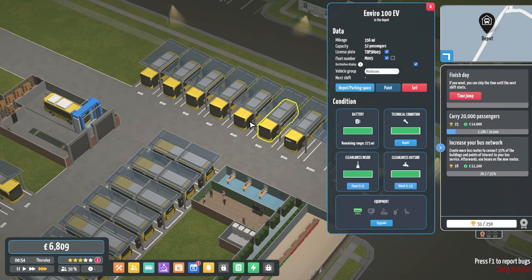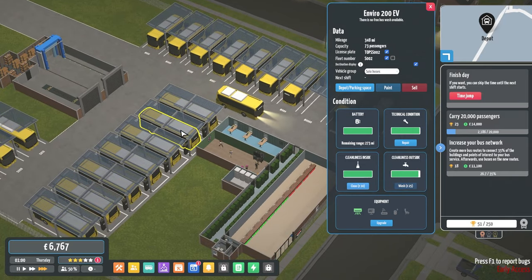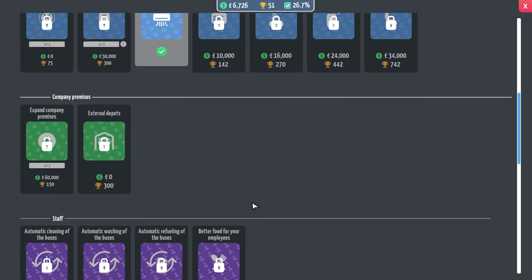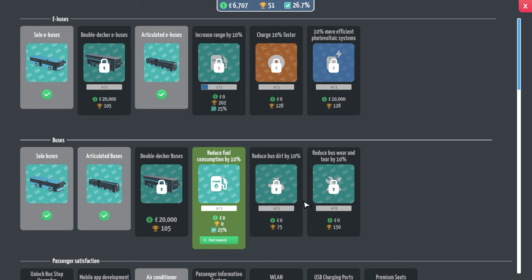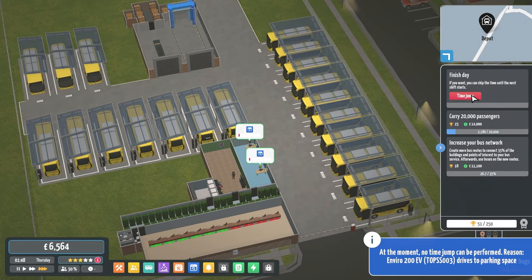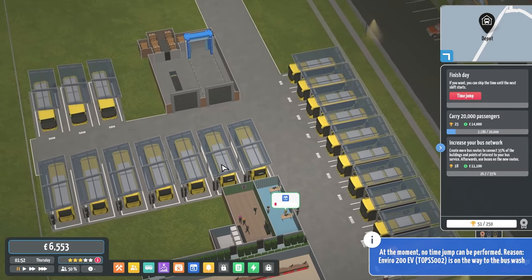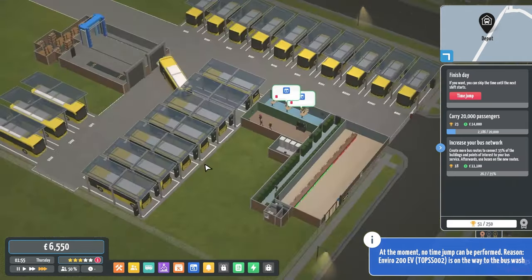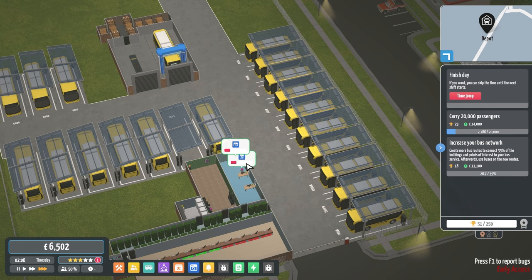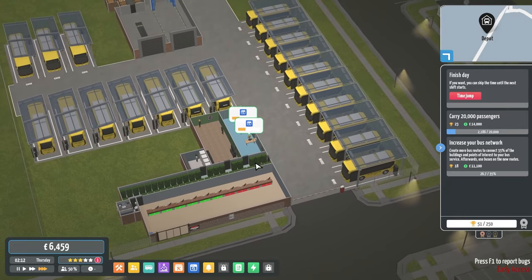There's nothing else we can do — let's just make sure all these buses are cleaned and repaired. A lot of these are going to get cleaned and repaired. We have no more research to do. We probably need to worry about the bus dirt upgrade — to be fair it's a free upgrade so put it in. It won't let us time jump because buses are getting repaired. Oh, you're on the way to the bus wash — okay, I thought a bus couldn't find a parking spot.